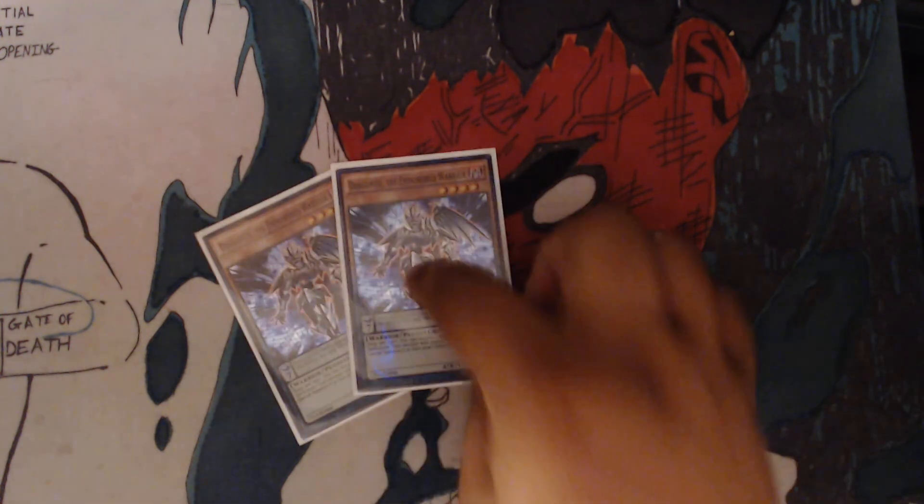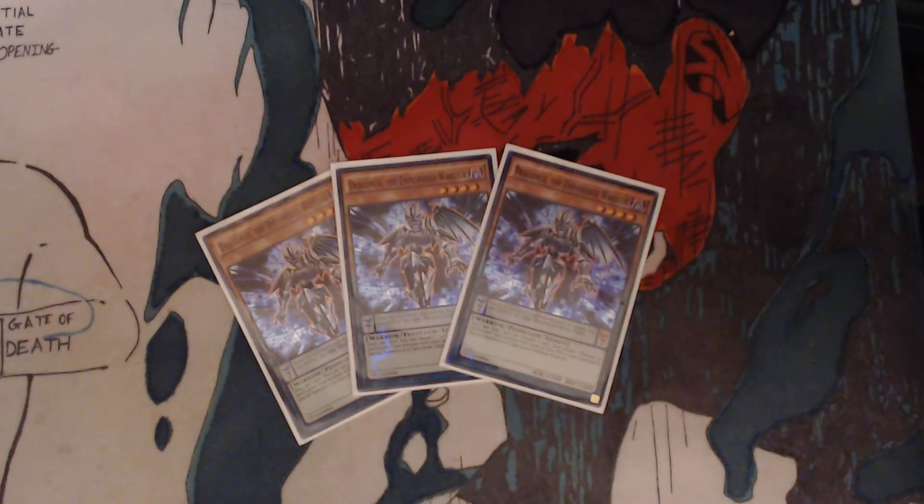You got 3 Dragnox the Empowered Warrior — he's the last of our monster lineup. Scale 7 effect: When an opponent's monster declares an attack, you can destroy this card and end the battle phase. Field effect: Once per turn, you can discard one card, then target one warrior or spellcaster type monster with 1,000 or less attack from your graveyard — special summon it in face-down defense position.